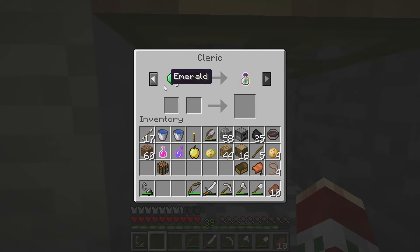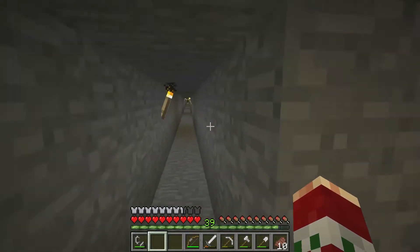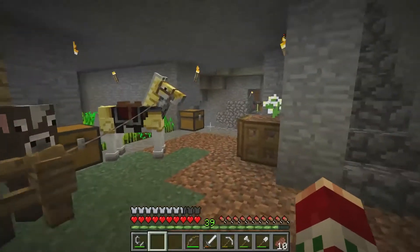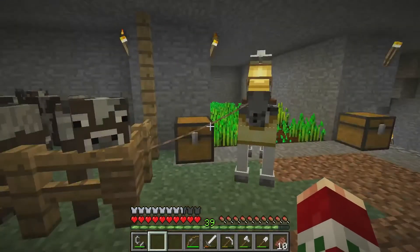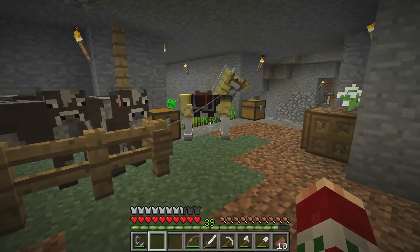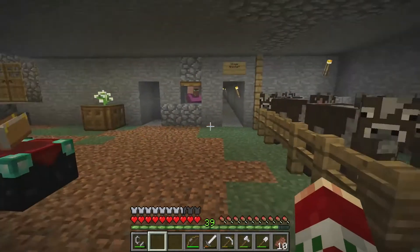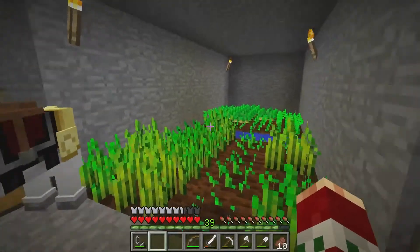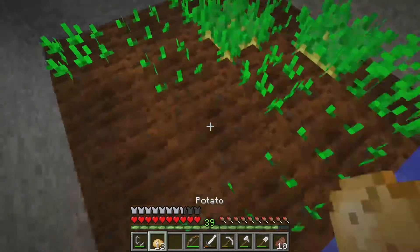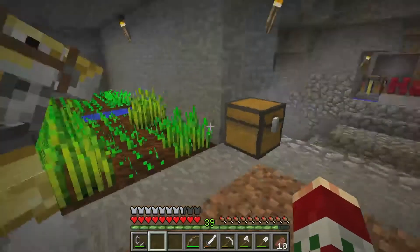This is a tunnel to the village - goes all the way there and it's pretty far away. The mineshaft is over there. I used a website called Chunk Base - I'll link it in the description. Basically, you type in the seed of your world, the coordinates where you're standing in your Minecraft world, and the version you're in so the generation will be the same. I tried finding a dungeon but it doesn't work for dungeons in 1.7 and 1.8 - it only has 1.16 to 1.17.